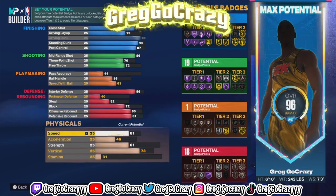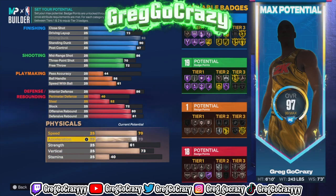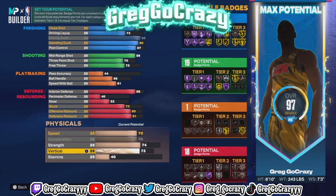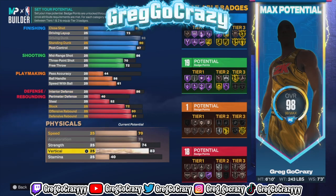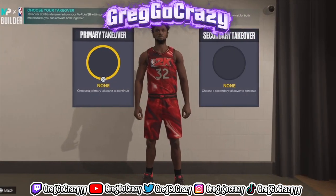For the physicals, you want to put the speed at a 70, acceleration at a 70 also, strength at a 74, and his vertical at an 87. His stamina maxes out at a 90, but when you get Gym Rat it maxes out at a 94.